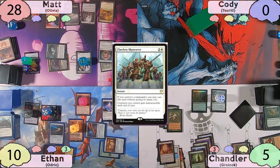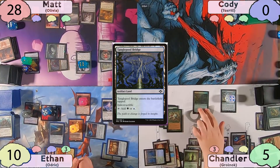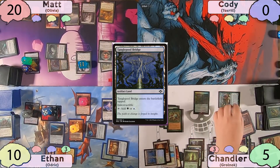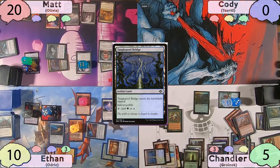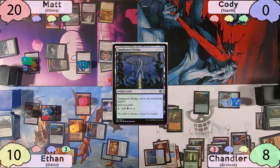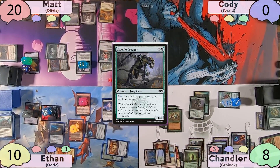Sylvan Library will trigger, and Chandler will not pay any life. He'll start his main phase off with a Tanglepool Bridge, then move to combat and swing for eight at Matt. Matt does not block, and Chandler will exile five creature cards and three non-creature cards from his library. This will give Froghemoth five more counters, and Chandler will gain three life. He'll then cast a Steeple Creeper off the top of his library, and then pass the turn to Ethan.